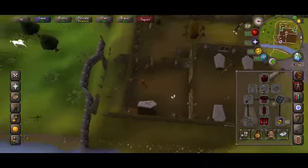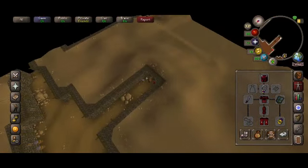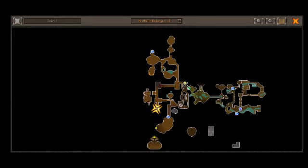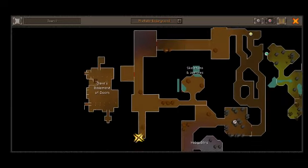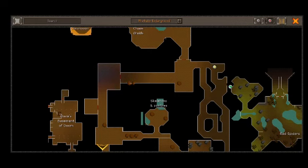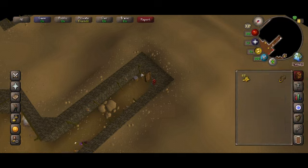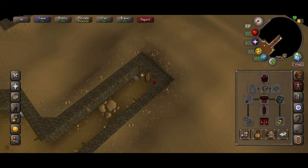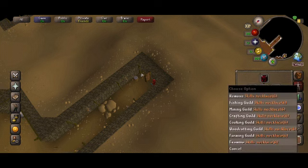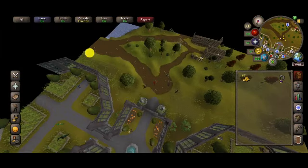And then after I did his tasks for a bit, I came to this Slayer Master — the one down here in the tunnel, in the dungeon. Open the trap door, and then you can see the path right there. You just have to go straight up and he's right there — it's the little yellow skull.